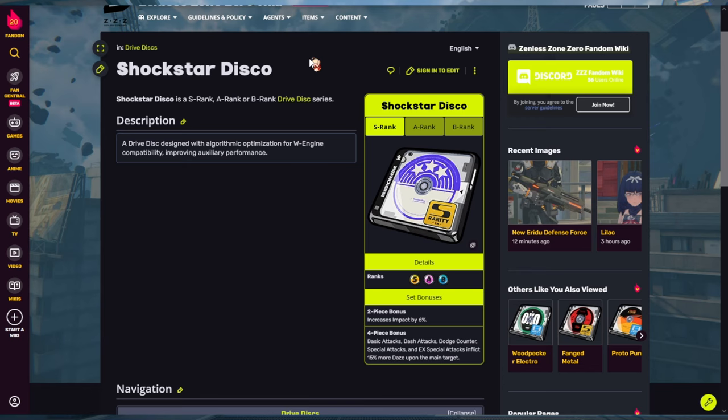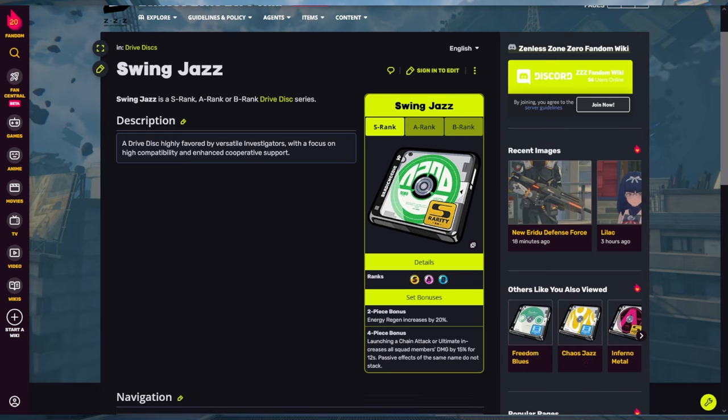If you aren't struggling with energy and don't need extra EX frequency, you can go for damage instead. Inferno Metal gives 10% fire damage for his Order Order Order move, or Woodpecker Electro if you want more crit. There are many options but Shockstar Disco four-piece is the obvious universal choice for stun agents, and the two-piece is flexible based on your playstyle.